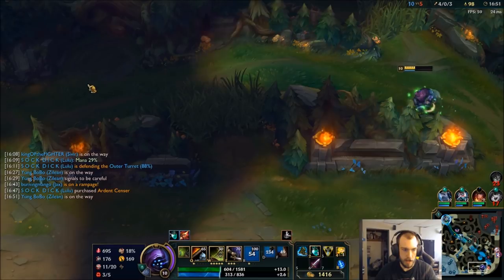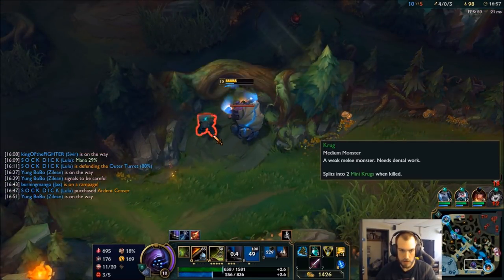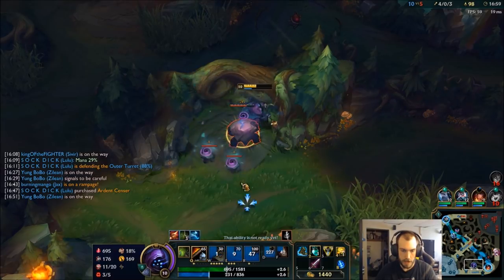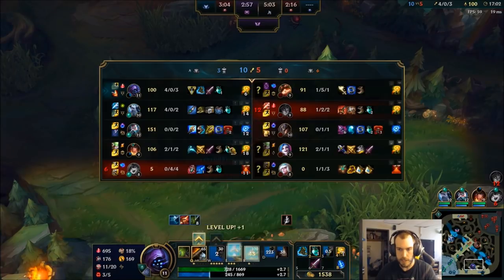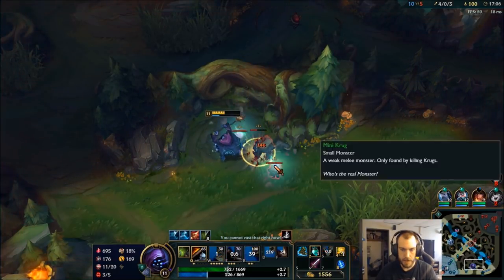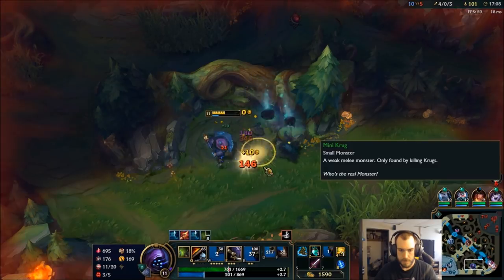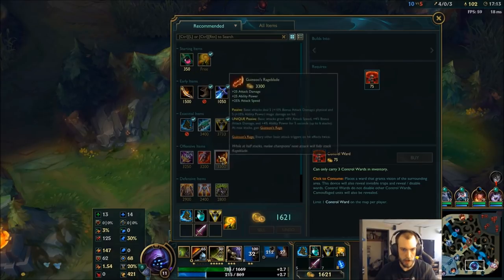I'm going to take Gromp right here. I want to hit level 11 and then I'm gonna have a nice tasty chunk of gold. I could get the Cutlass — that'll give me another kiting mechanic, which will be nice to catch up to the Teemo — a little bit of lifesteal for some sustain. Nice, back it up and I can get a control ward as well.